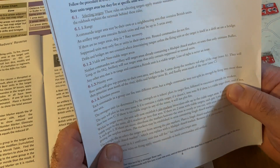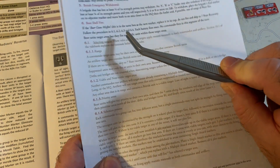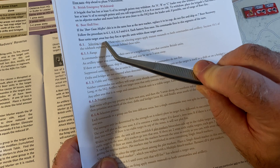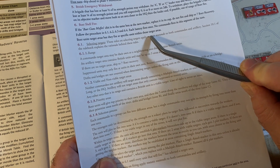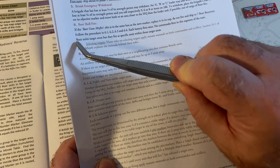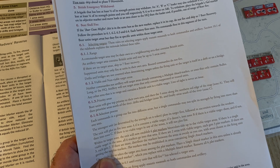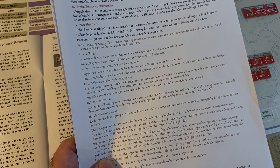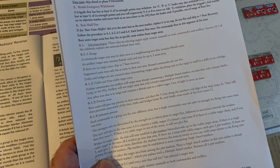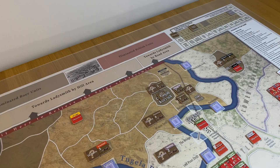I was looking at Martin's rules summary but can't find where it talks about removing the marker clearly. There's also a possible discrepancy in the Boer shell fire section — it says Boer units target areas but fire at specific units within those areas, which is correct for rifle fire but not for shell fire. Anyway, I'm going to go with removing the hidden marker completely from the whole area.